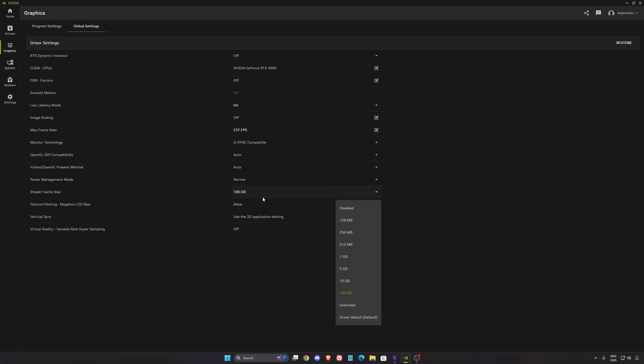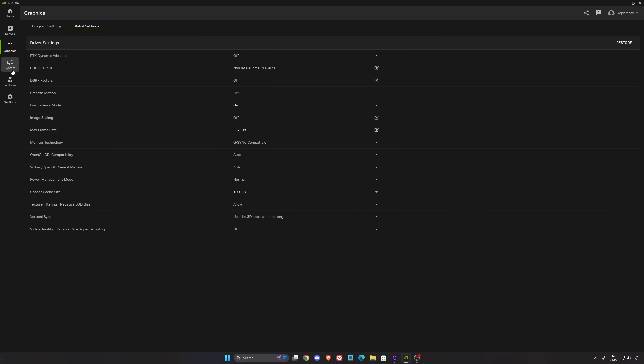After that, the shader cache size — by default it's normally 5GB. I really recommend to add a little bit more if you install a lot of different games on your PC. If you have the space, go with 100GB like me or just go with 10GB. You're going to make sure that you're not always recompiling your shader cache. Sometimes it can corrupt, and sometimes you can have stuttering when playing a game. So this one is kind of important.